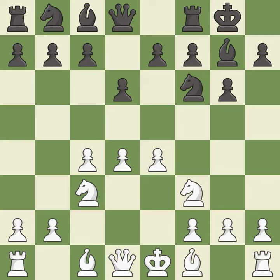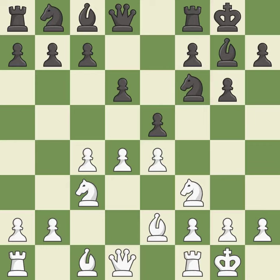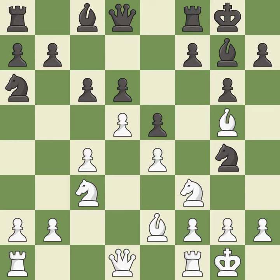The bishop is ready to be developed to an active square. Be2 develops the light-squared bishop and prepares to castle king's side. E5 takes space in the center and immediately attacks the d4 pawn. Castling gets the king out of the center and activates the rook. Na6 develops the knight and maintains flexibility — black may continue with c6 and Nc7 in the future, depending on what plan white selects. B3 develops white's last minor piece toward the center and defends the d4 pawn. This attacks the queen, winning a tempo when it moves away. This blocks the attack on the queen that could have been captured, putting the bishop on a safer square.